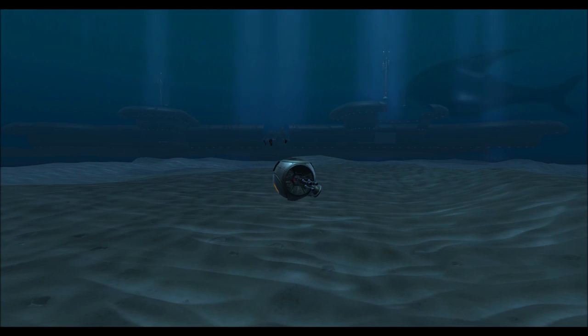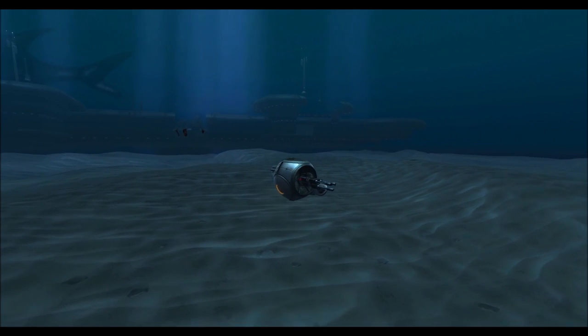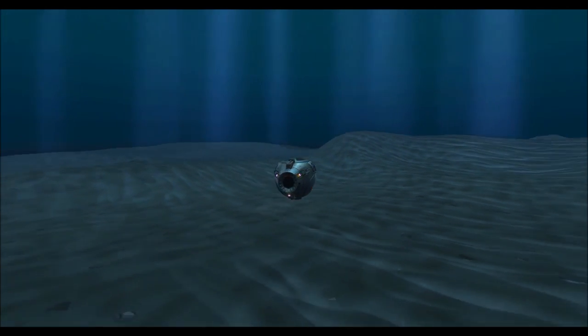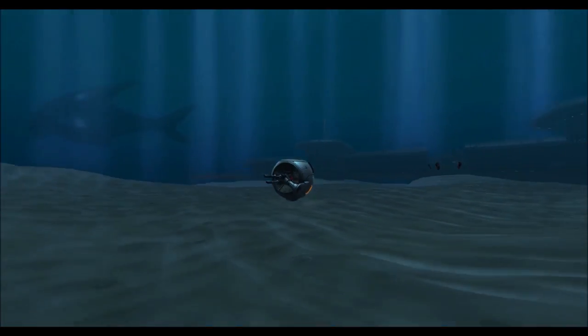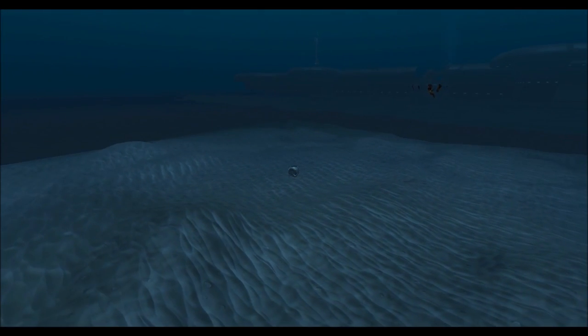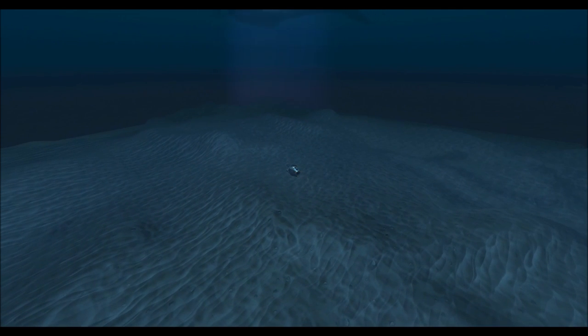Welcome everyone to another Star Wars: The Old Republic video. This time I'm here on the deep sea floor of Manaan. The new Manaan stronghold is out and instead of doing it at the top, I used a glitch I showed in a previous video to come down to the sea floor. I'm in the Vectron Enforcer mount — one of my favorites — and I'll be wearing the Underwater Adventurers armor set just for kicks.